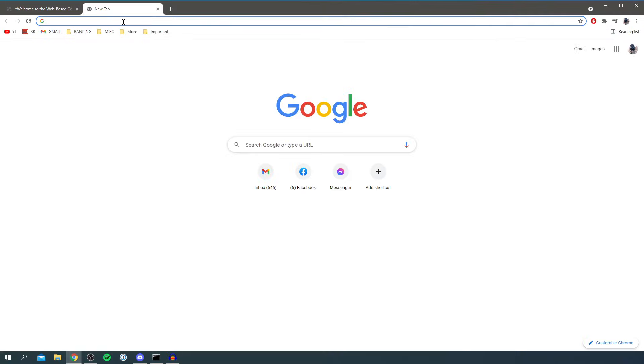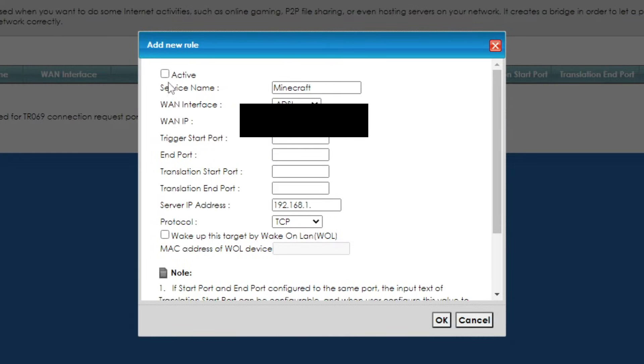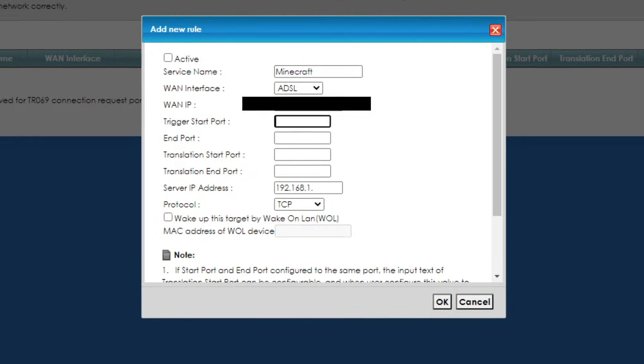For the WAN interface I'll keep it on ADSL. For the WAN IP, go and Google 'what's my IP' and it will give you your public IP. Keep that private and be careful who you share it with. Paste in your public IP. For the trigger start port and translation port, paste in the port number we copied from server.properties.